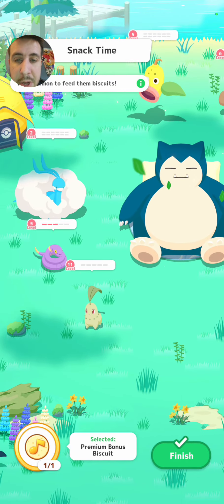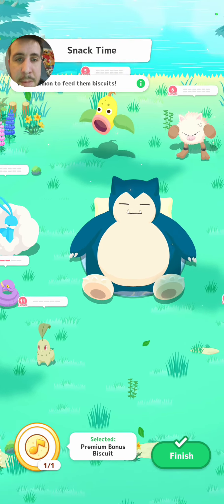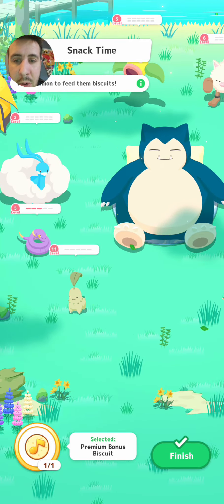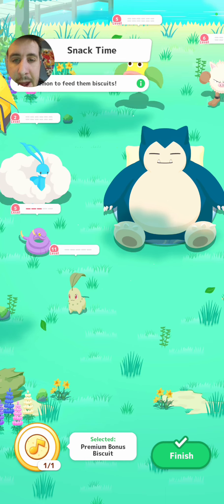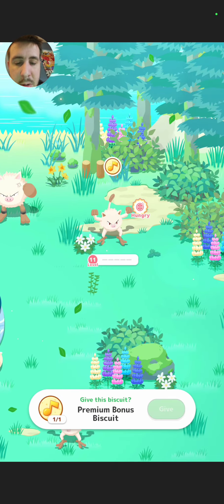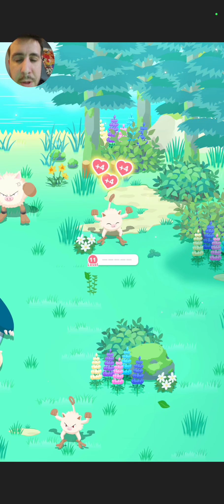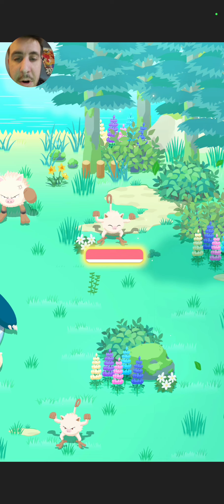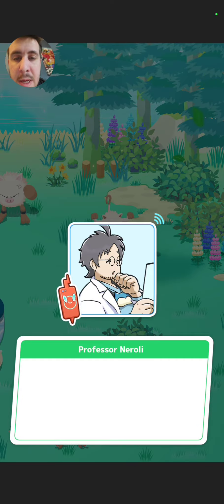That kind of changes it up a little bit — not really though, actually. I mean, granted we could maybe grab the Ekans as well, but I feel like there's not really a point in that. Yeah, we're just going to go for the Mankey. I think we're going to keep our three extra biscuits for next week. We'll just instant recruit the Mankey with the Bonus Biscuit — seems good enough to me.